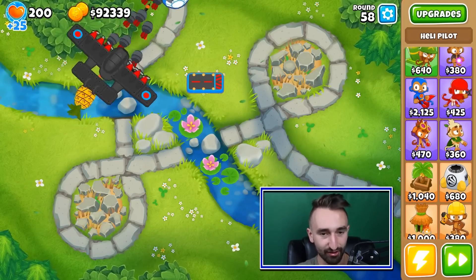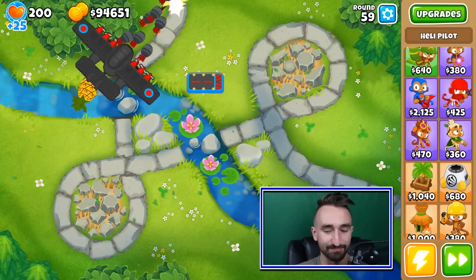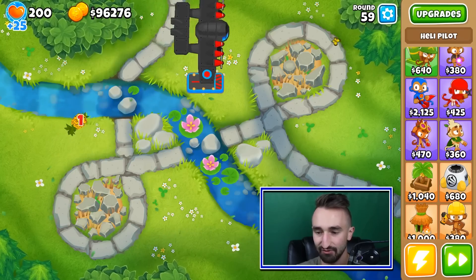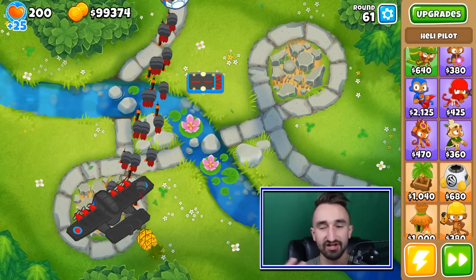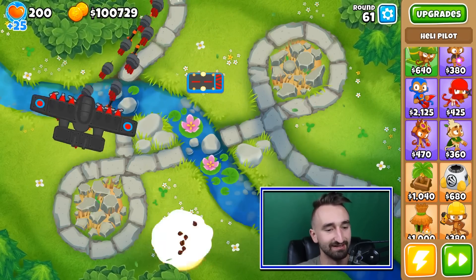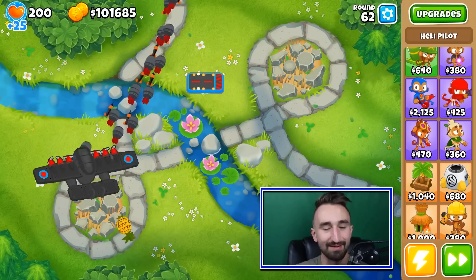There's only one way to find out — give it a run through. One more wave to go and then that experiment will be on its way. All right, here it is — wave 60 with the BFB. It just exploded. I mean, that was literally just as bad as a MOAB balloon round. It just literally exploded — it wasn't even better than a regular old MOAB. That's insane.